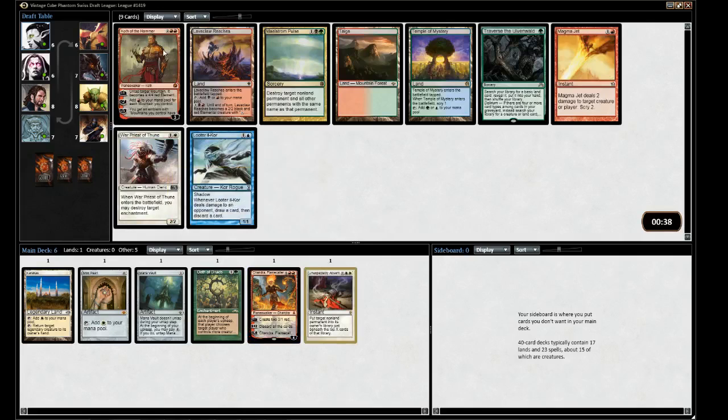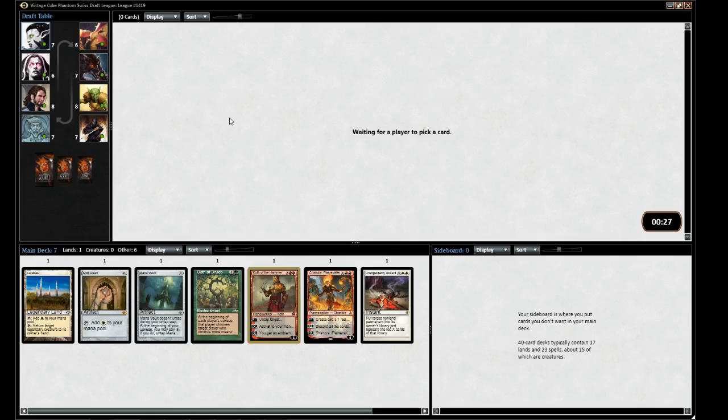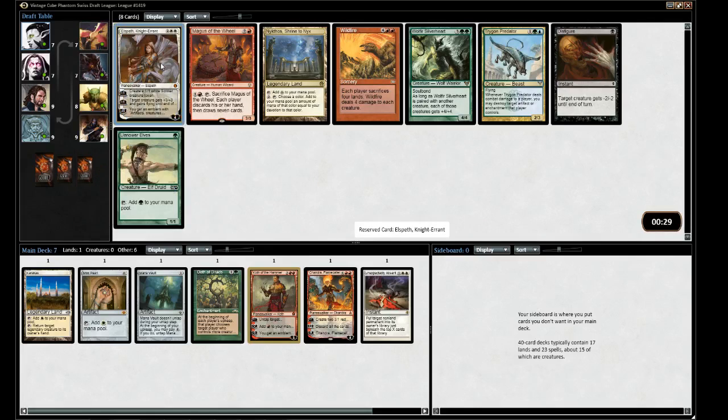There's a Koth. I'll take another red planeswalker — a bit weird where we are here. There's an Elspeth — Elspeth is good, again not super great with Oath. And there's a Wildfire. Do we just play Wildfire? Maybe Wildfire is kind of the thing, especially if we get fast mana. Yeah, I can see Wildfire over Elspeth.